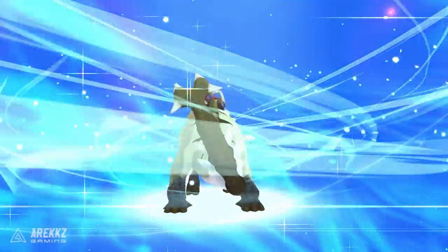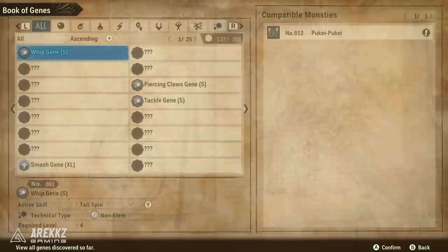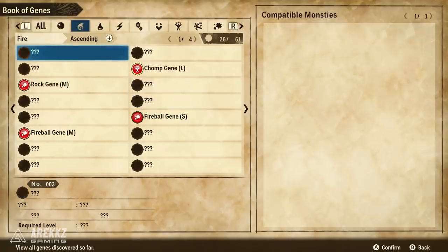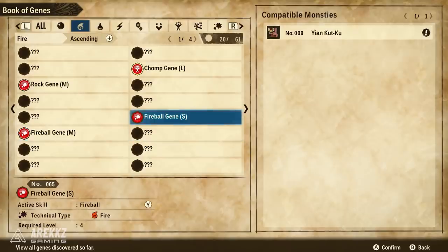To begin with, the very first thing you want to focus on is understanding the genes. Go into your menu, head over to the Field Guides, and select the Book of Genes. This is very useful because as you progress throughout the game and encounter and catch monsters, you will encounter a variety of different genes.